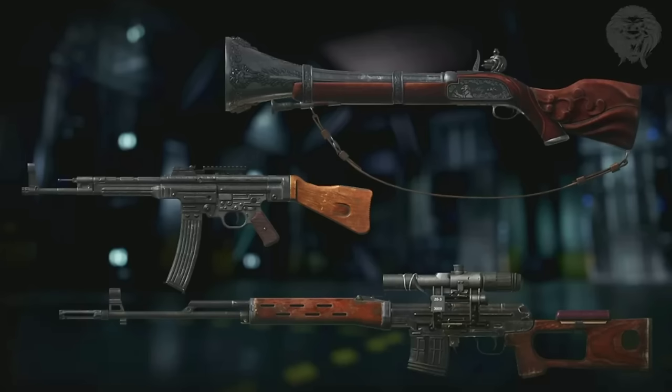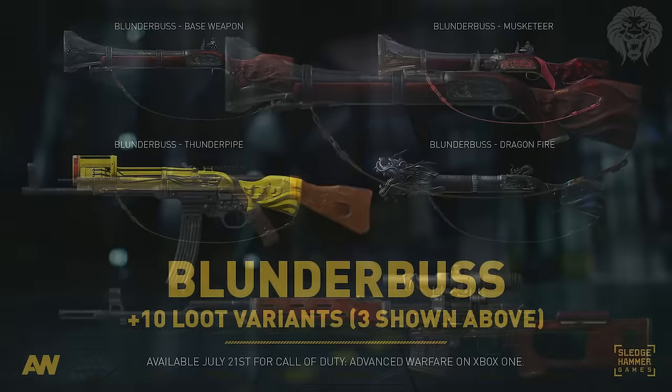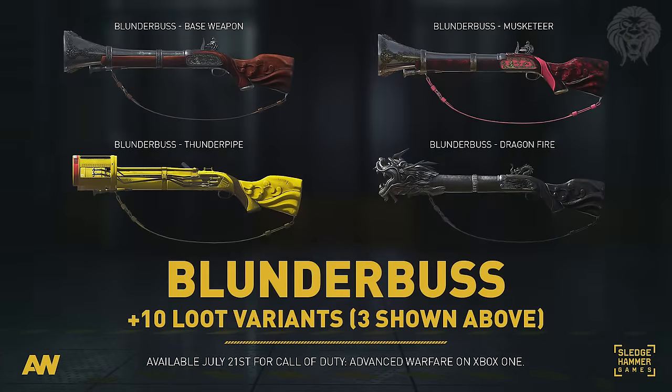We've got a couple of variants and base weapons, and I'm going to explain how these weapons are introduced to the game because it's not exactly as you'd expect. They're not tied to any DLC and they're not part of the Reckoning DLC - you don't have to buy anything. The Blunderbuss is completely free: everyone gets the base weapon for free without downloading or buying anything, and there are also 10 other variants available in supply drops and advanced supply drops.